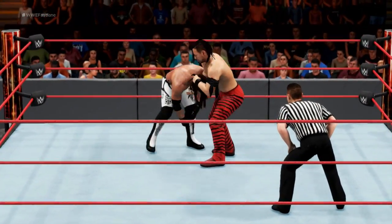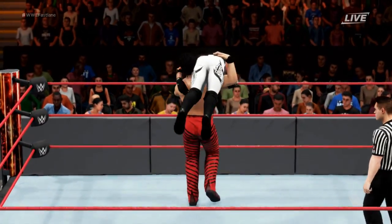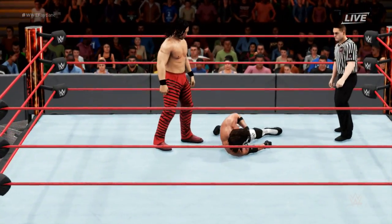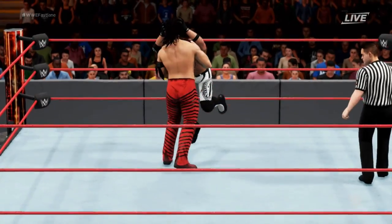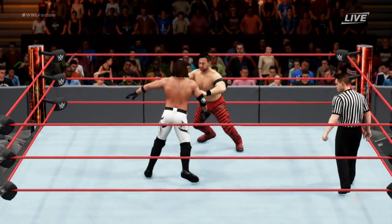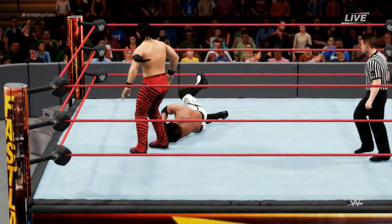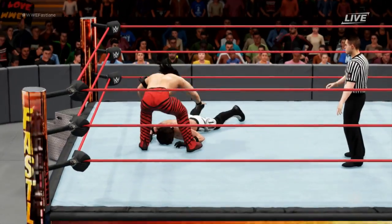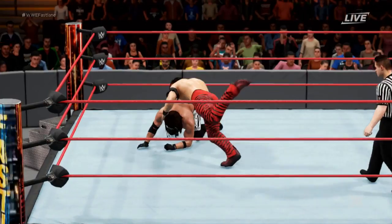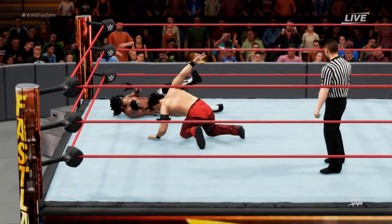Now AJ Styles is the one in trouble. He's picking him up, and just lays Styles out there. Jawbreaker there by AJ. Reversal there by Nakamura into a clothesline. He's going to win this epic encounter between two of the best professional wrestlers in the world. Another big knee strike — that's the fifth one in this match. Oh, number six!